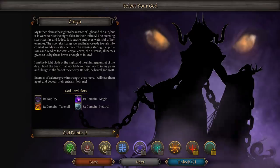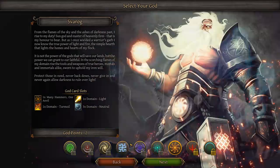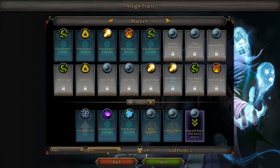Quite a few gods are locked and you can unlock them as you play. Right now we can only choose between two: Marovit and Sfarog. We'll get different god card slots depending on what we choose. Let's go with Marovit.